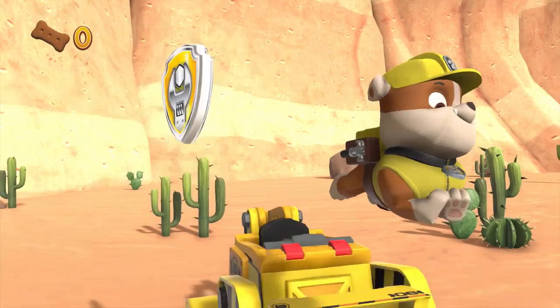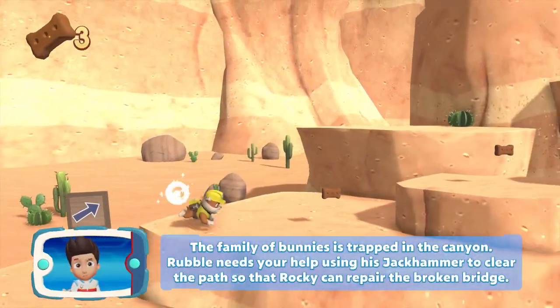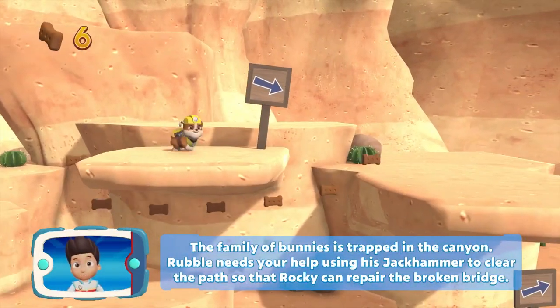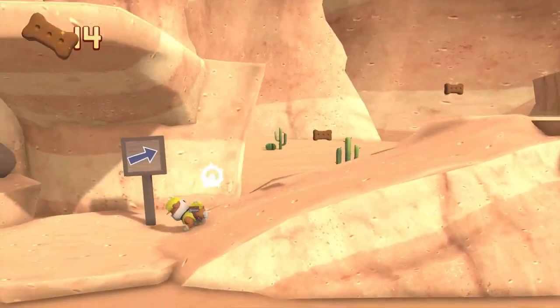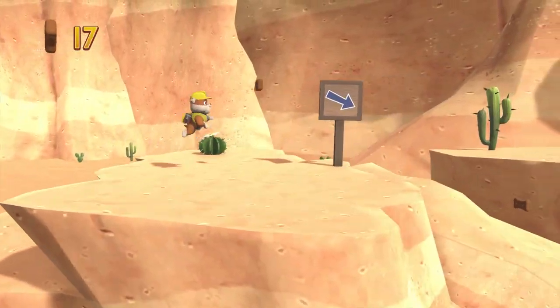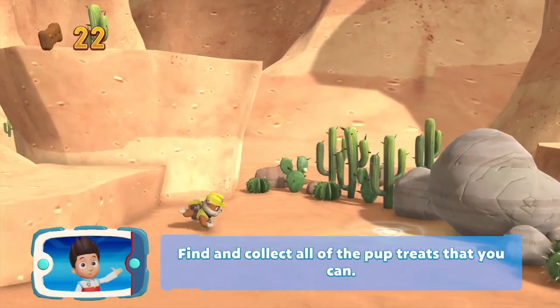Rubble! The family of bunnies are trapped in the canyon! Rubble needs your help using his jackhammer to clear the path so Rocky can repair the broken bridge! Find and collect all of the pup treats that you can!